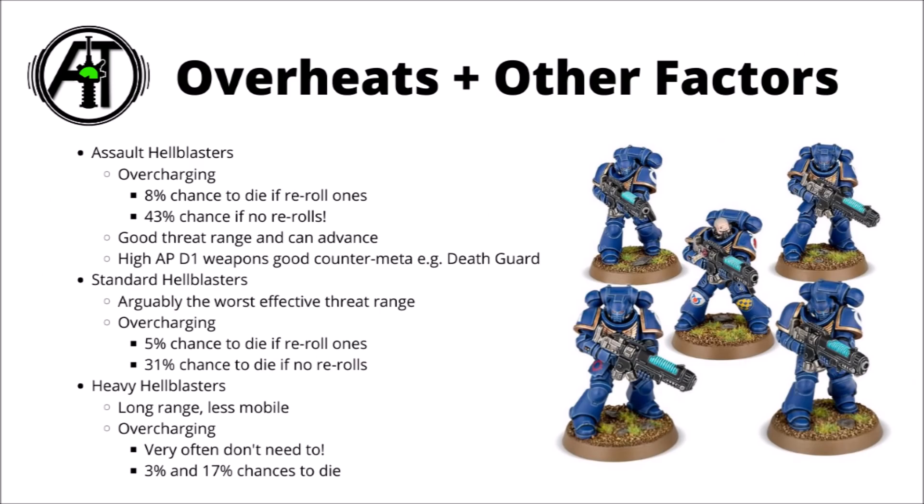Raw damage output isn't the end of the story though. The assault Hellblasters have the biggest chance of dying from overcharging — without a source of re-roll ones from a captain, each model has a massive 43% chance of dying. With a captain providing re-roll ones, that drops to only 8%, meaning out of 10 Hellblasters overcharging, you're on average likely to lose about 1. The assault Hellblasters have other decent benefits too: good threat range with 6-inch movement plus 24 inches means they can engage most things, and they could even advance and shoot. Without overcharging, they can be quite a decent counter-meta tool against things like Death Guard and Plague Marines, ignoring Disgustingly Resilient.